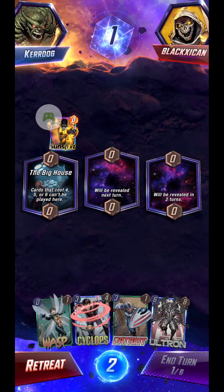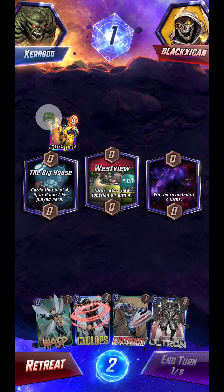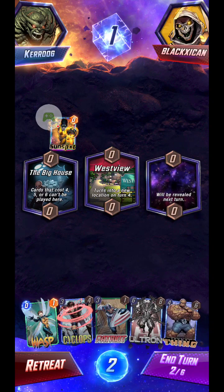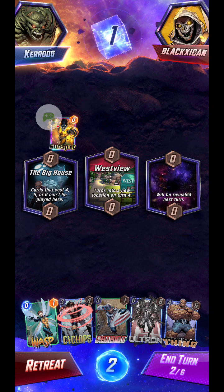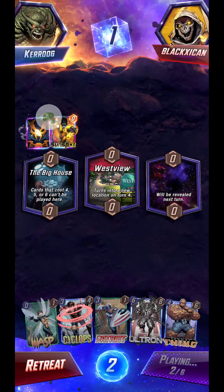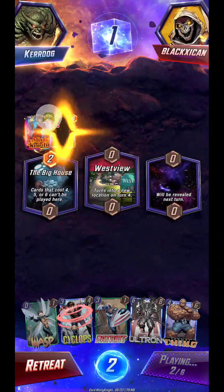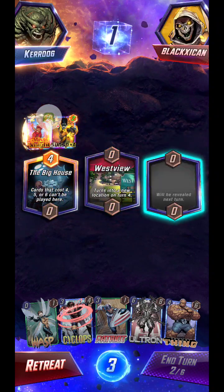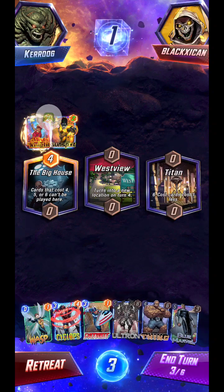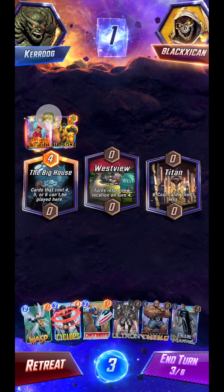He's got Sunspot on the field. Unfortunately, I do not have High Evolutionary yet — I've been very unlucky in getting him. Where are my ones and twos? I've got them in this deck. He's got the High Evolutionary deck, of course. I hate playing against that deck — that is the most broken deck in this game. You really can't lose with it unless you do something really stupid.